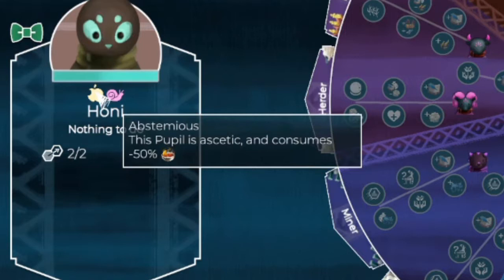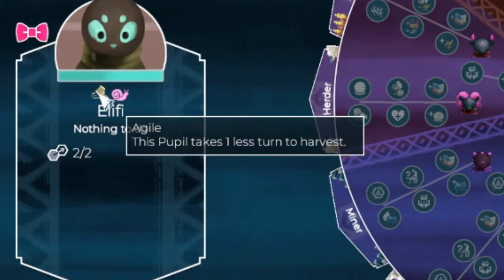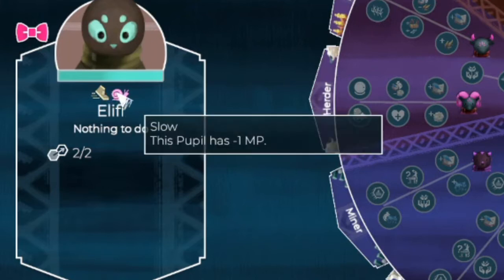When we look at Honi, we see that she has the exact same positive passive but moves at minus one movement point. And then Eliphia has Agile, which causes this pupil to take one less turn to harvest — an amazing skill — but unfortunately also has minus one movement point.